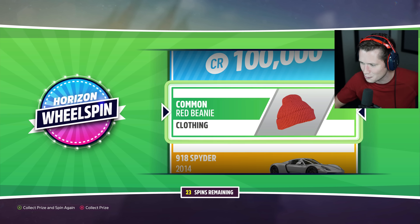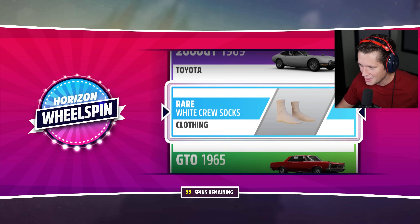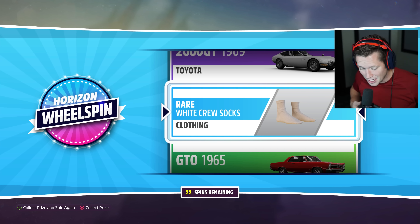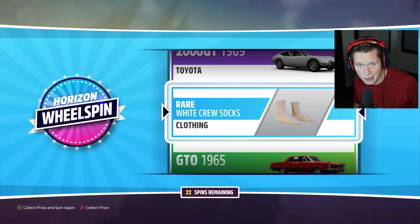Oh my goodness, dude. A red common beanie. That's hype. Can't even fake the hype on that one. And then some white crew socks. Okay. So I'm just willing things into existence at this point. I said I wanted to hit a jackpot, we got the Sesto Elemento. I said if we get close, we can knock them out and not earn them again later.